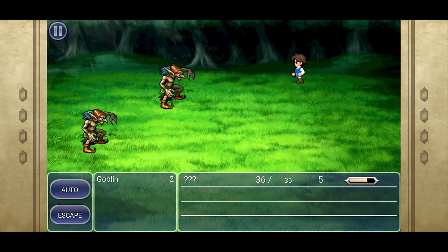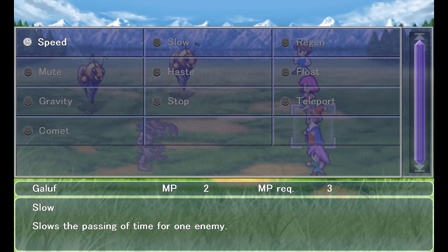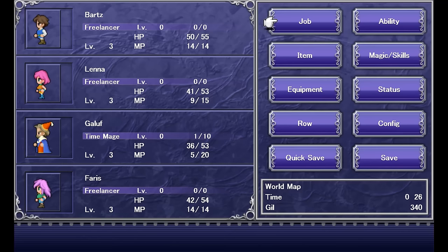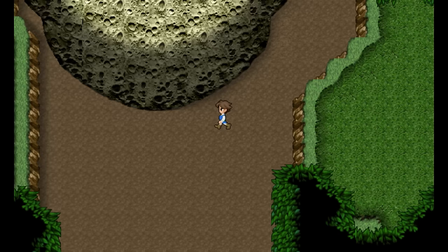There's no controller support native to the mobile version, so the UI has been heavily reworked with touch controls in mind. The PC version does move auto battle and escape back to buttons, since the Steam version does have controller support and allows for remapping buttons. Other UI changes include the resistance stat being on display now, and all spells and items now have descriptions.